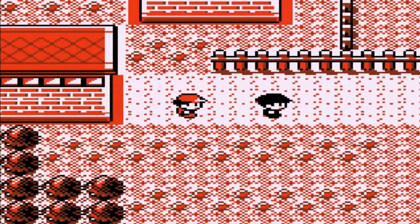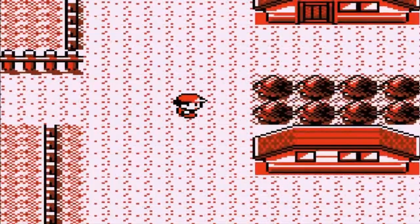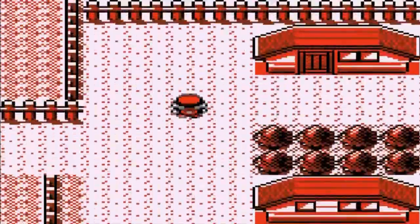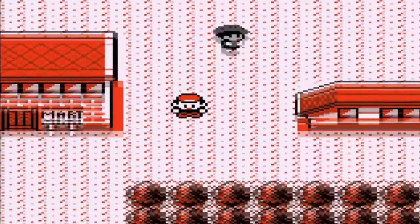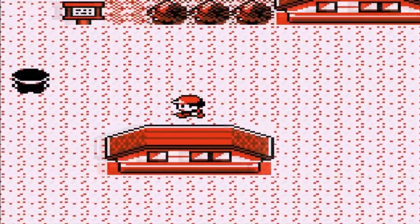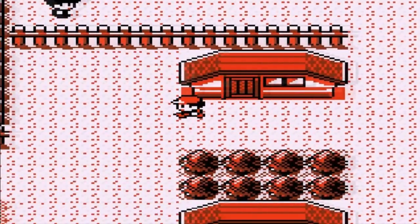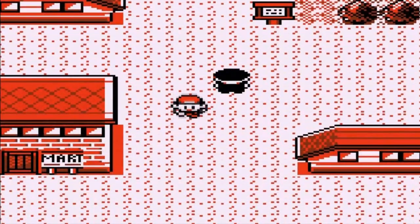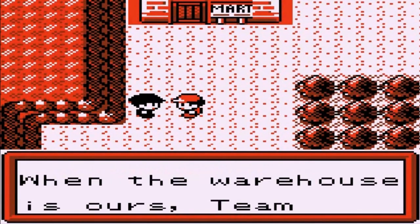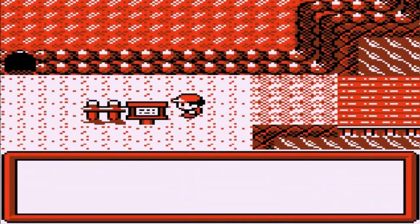Team Rocket is here. Talk to this guy — 'What do you want? Get lost.' We're in. What kind of town are we in? It's all red. We are in Botan City. That's the only reason why we got past the guard — we need to get to the Pokemon Center real quickly. Are you serious?! There's a lot of Team Rocket members around here. We're going to have to start talking to these guys. 'We're taking the town.' This is kind of like the equivalent of Saffron. 'When the warehouse is ours, Team Rocket will be rich.' To be demolished.